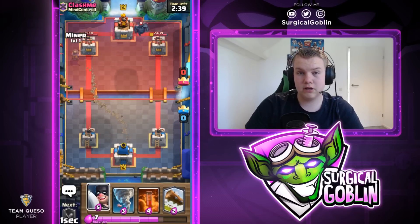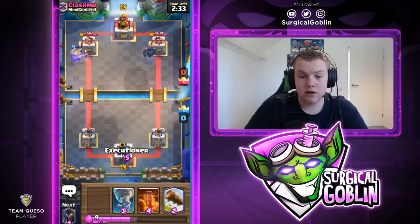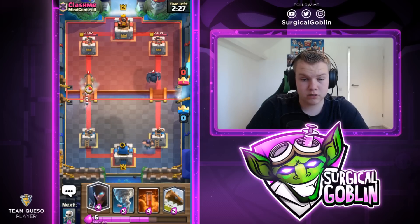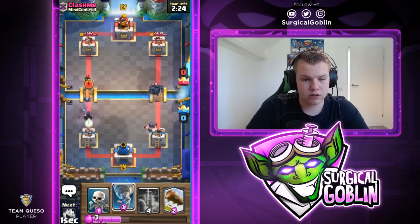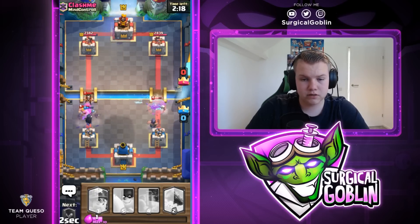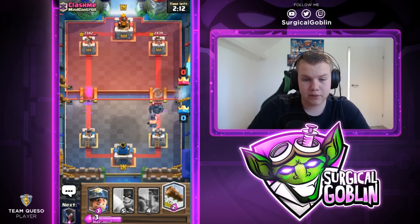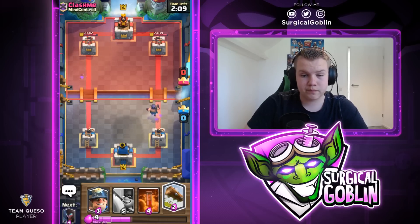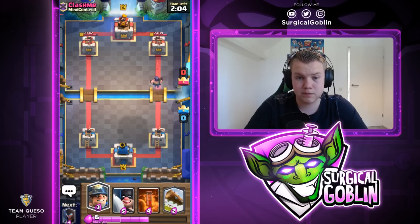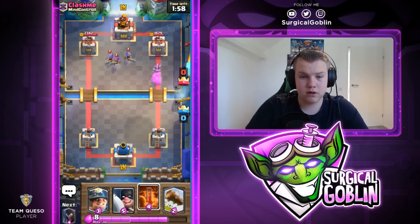He goes with a PEKKA. Sometimes you do get an awkward cycle - there I had to send in my Miner because I had three spells and the Miner in my hand so I was kind of forced to drop them. He tries the other lane aggressively with an Electro Wizard. I drop my Night Witch and a Tornado, then Skeletons, an Ice Spirit, and the Executioner on the right side to finish off the PEKKA. There you go, the PEKKA dies - we still have the Executioner on the field. He decides to just take the damage.